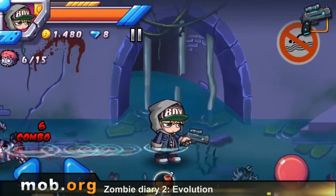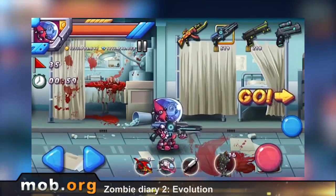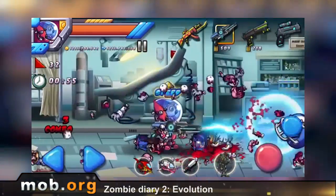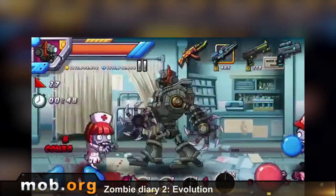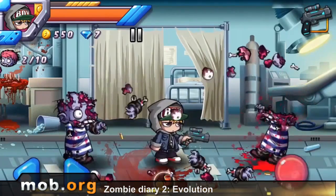Next up is a game called Zombie Diary 2 Evolution. This is a cheerful and brutal zombie slasher — a pretty fun thing with pretty interesting characters. For example, one of them is a cat inside a robotic costume and sporting a shotgun. You walk around, shoot, saw, and generally destroy zombies in batches. The only thing is the game has a lot of flesh flying around.